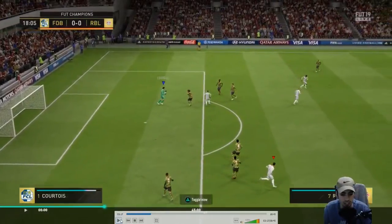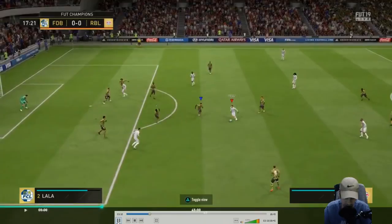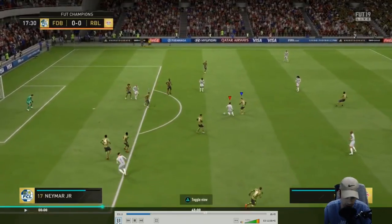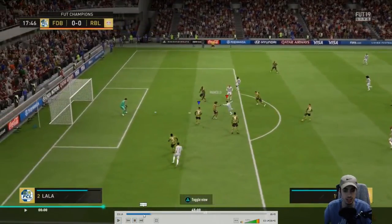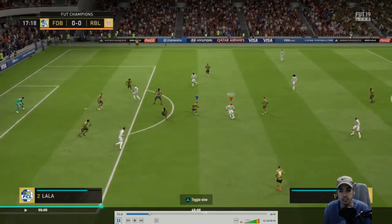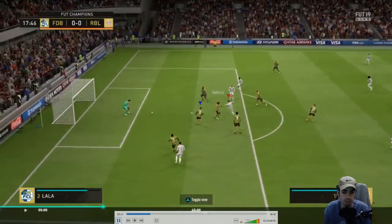I like what Kihan does here — very sick. Nice little intricate dribbling with Messi, because that's what you're going to get out of him. Cuts on the inside, nice little boost. This is the half croqueta right here — that's what he does. Does the half croqueta. Very nice.